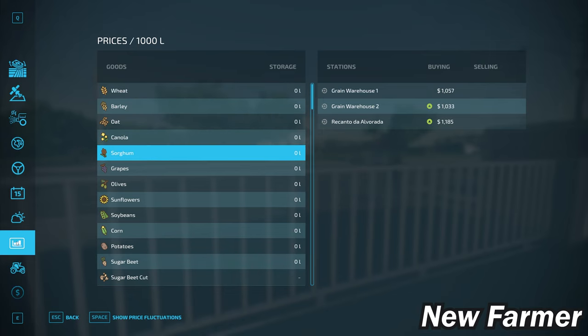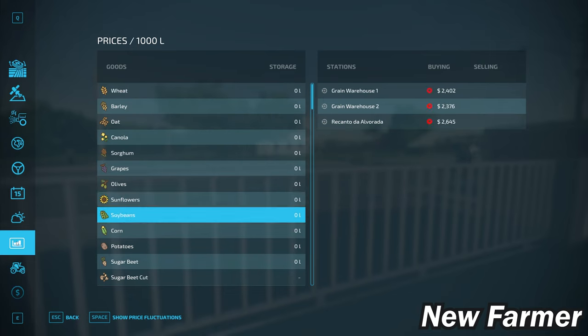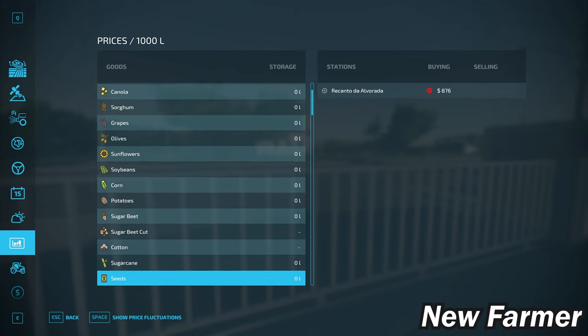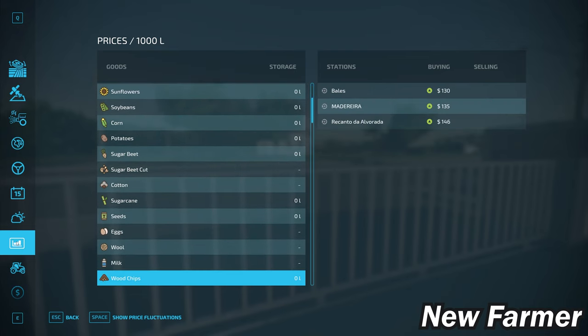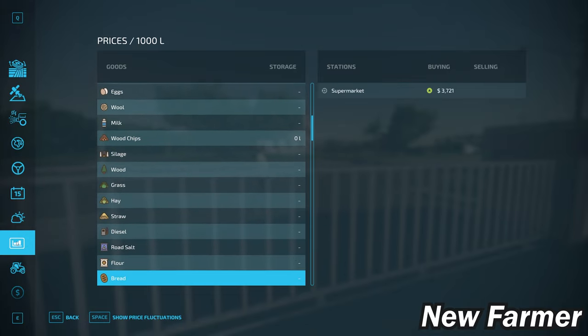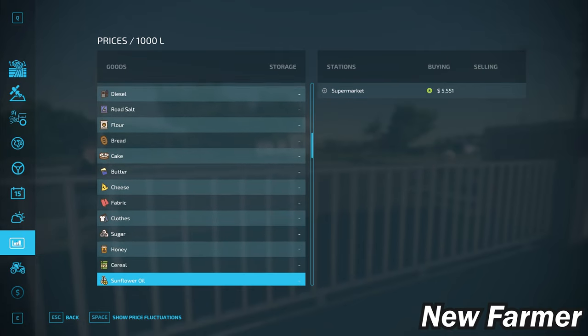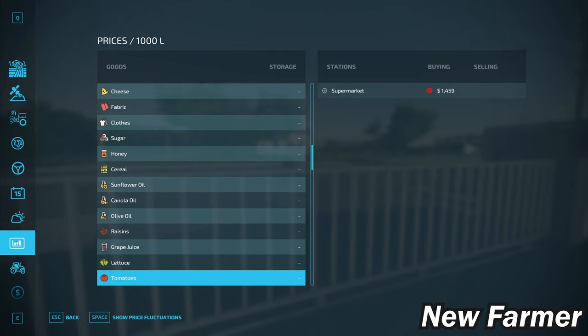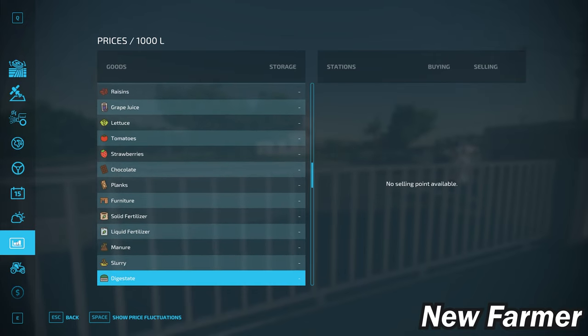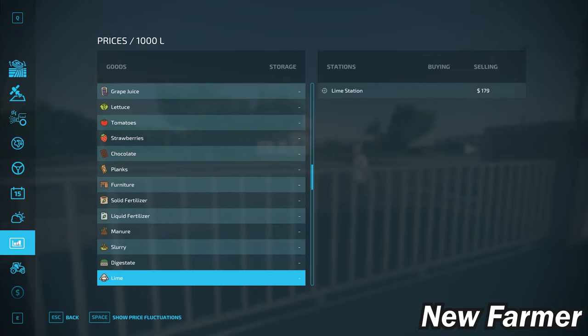Looking at the prices screen, we have the ability to sell all base game crops available in FS22. Additionally, you can sell eggs, wool, and milk as well as silage, hay, straw, and grass. All base game production items are sellable, which is always good to see. We also have the ability to buy bulk lime, but as mentioned in the intro there is no location on this map to sell stones.